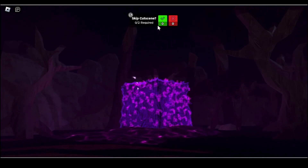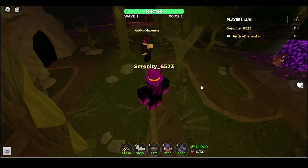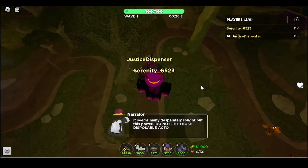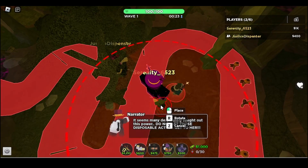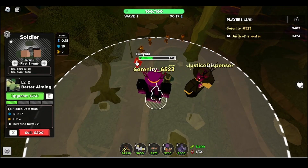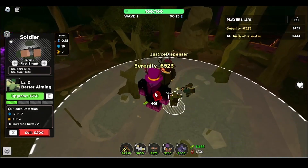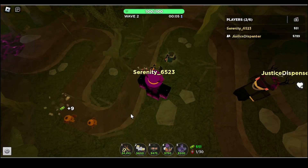I'm gonna skip this cutscene. It seems Nanny desperately thought out this power — do not let those disposable extras get to her. Okay, I'm placing soldiers. Okay, it's doing some damage. So far so good.